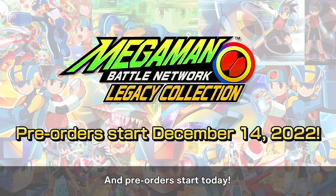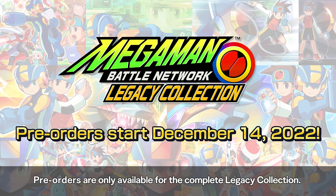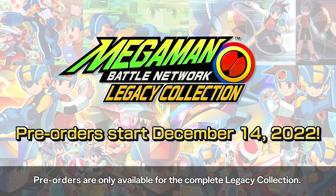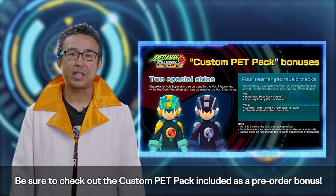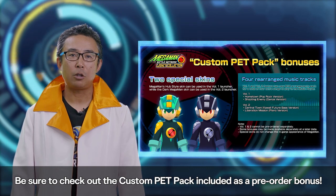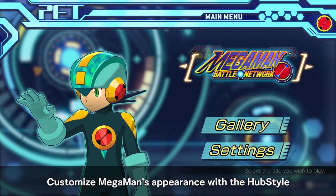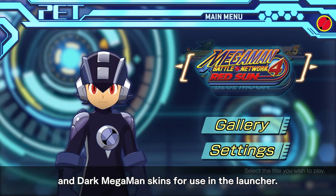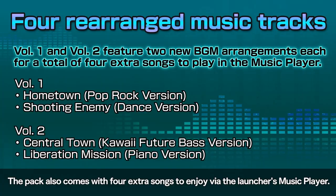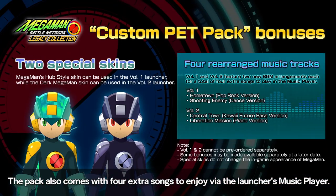And pre-orders start today! Pre-orders are only available for the complete Legacy Collection. Be sure to check out the custom Pep Pack included as a pre-order bonus. Customize Mega Man's appearance with the Hub Style and Dark Mega Man skins for use in the launcher. The pack also comes with four extra songs to enjoy via the launcher's music player.